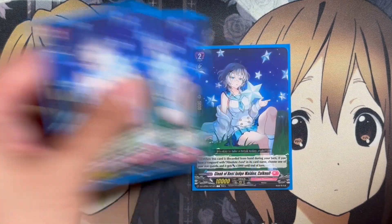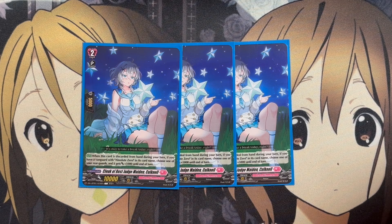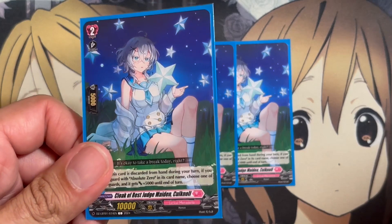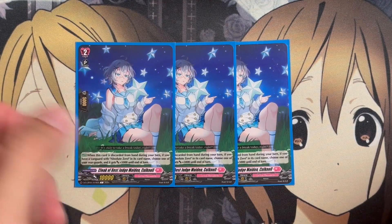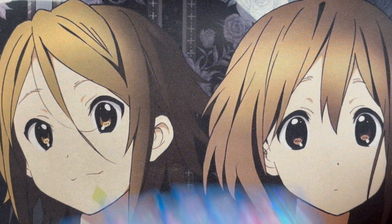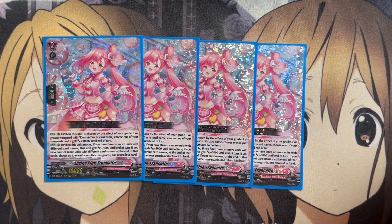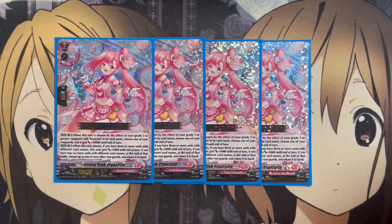We're running three copies of Cloak of Rest Judge Maiden Kolknol. When discarded from hand during your turn, if you have a Vanguard with Absolute Zero on its card name, choose one of your rear guards and it gets plus 5,000 until end of turn — so even discarding this card gives a power boost to another unit. We're also running four copies of Loving Pink Francette. When this unit attacks, if you have three or more units with different card names, it gets plus 5,000. With four or more different units, at end of battle, return one other rear guard to hand for a potential discard resource.